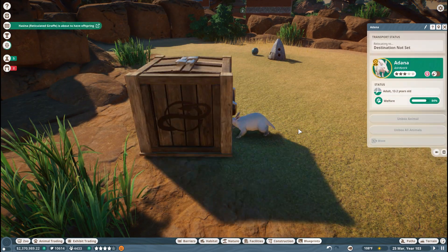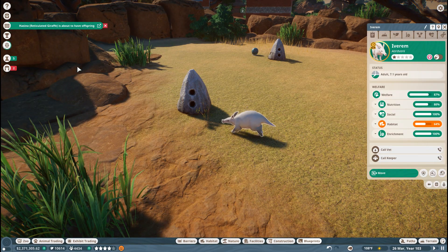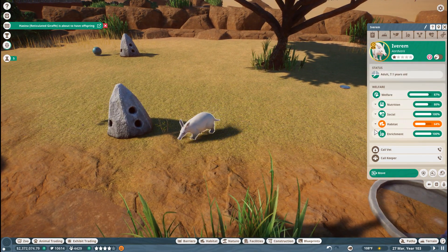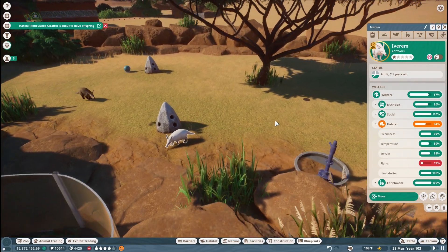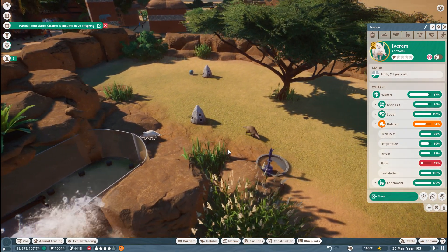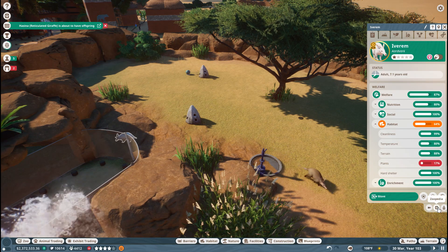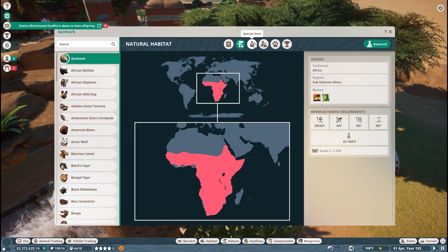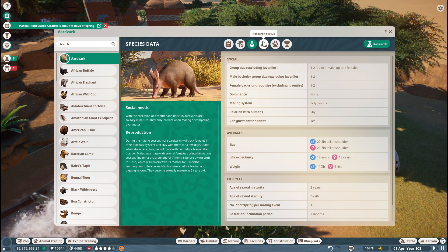Somebody needs to go to the trade center for a second. We've got Ivreem here and she doesn't like the plants. The temperature is a little fussy too — are you too hot? Oh my gosh, it's 104 degrees. Let's check out the aardvarks. We need to prepare this land to be perfect for them so that we can try to get some babies here.